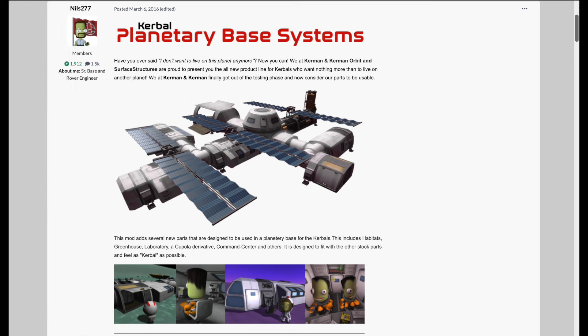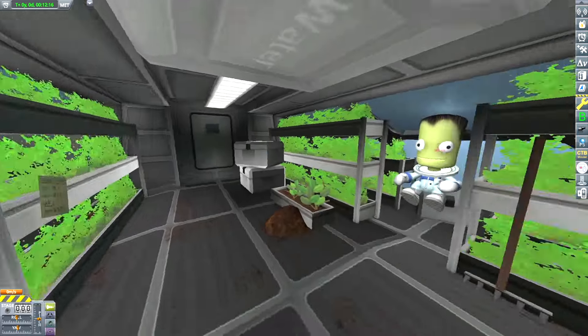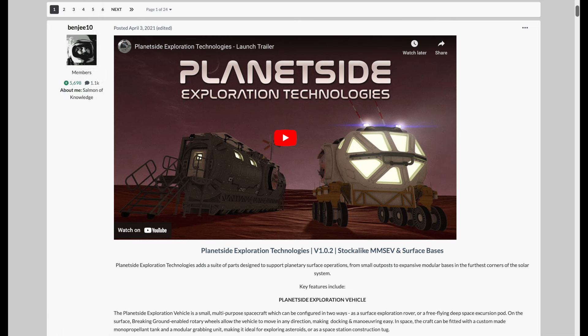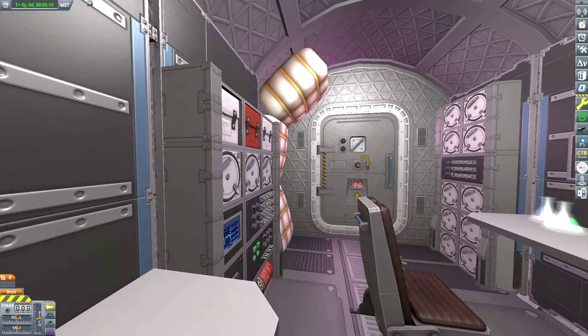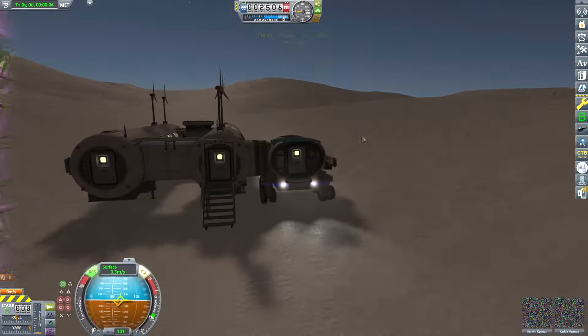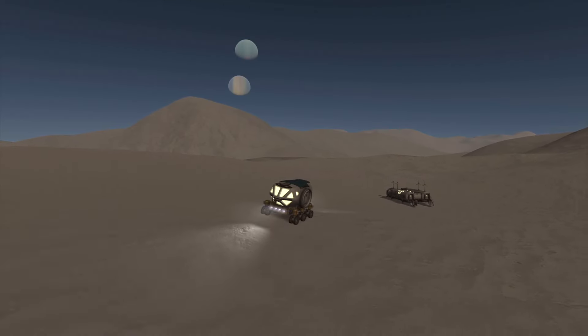What about surface bases? This is Kerbal Planetary Base Systems, one of two surface base part mods I have tried and the most stock-alike of the two — it has really great interiors and it's pretty cozy. The other base part mod I've tried is Planetside Exploration Technologies. I really love the details this mod gives to the parts — they're a bit more realistic looking but also a great choice. It comes with its own rover parts to go with the base. I'd recommend trying them out and seeing which ones you like better.